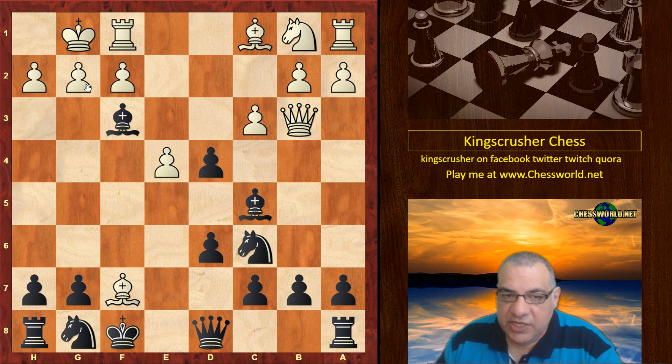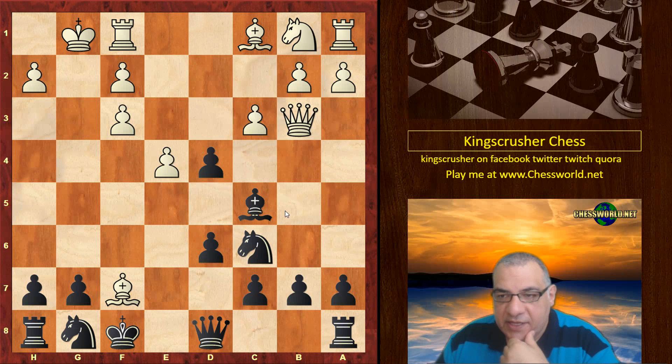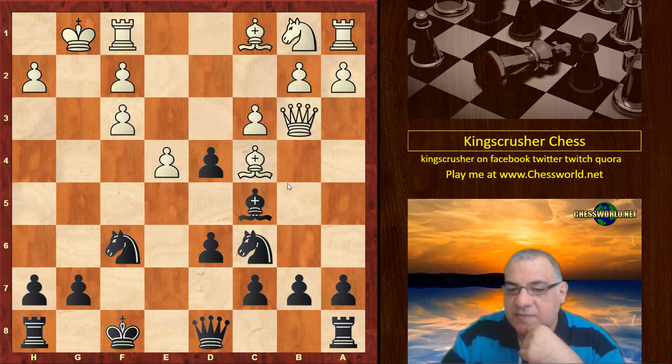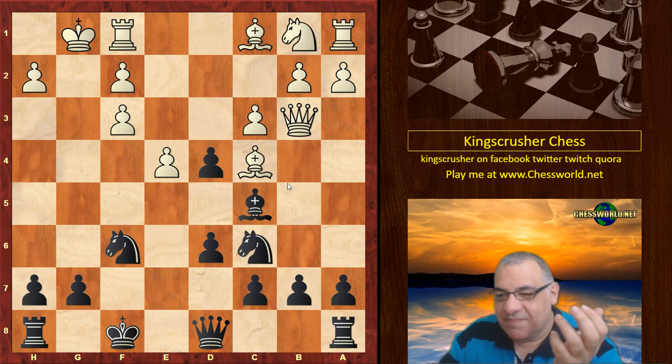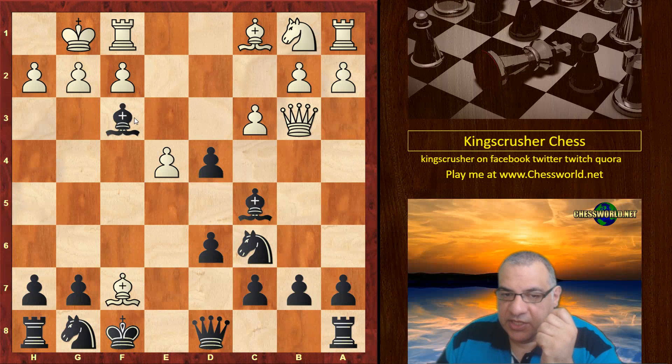Here perhaps white should play g takes f3 — this might be the most accurate way of playing the position. If Knight f6, the bishop can retreat and it should be maybe black slightly better. That might be the best move in fact. But white didn't play g takes f3.